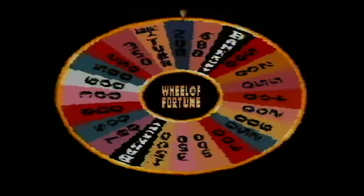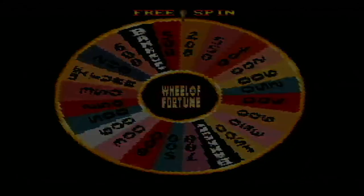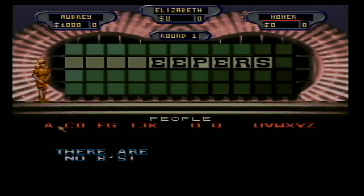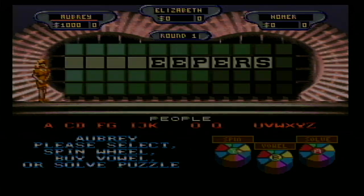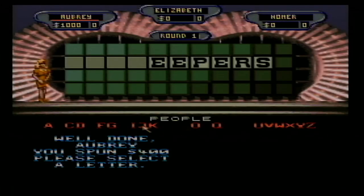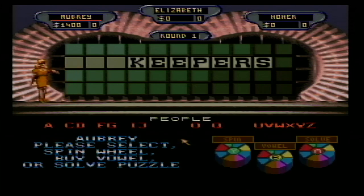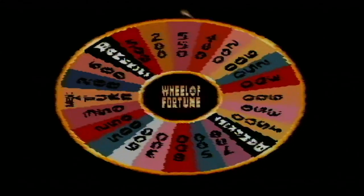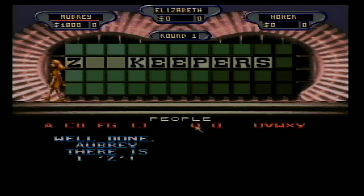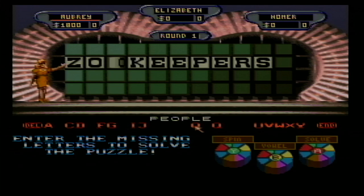No B, so it's my turn. One K. A Z? Yes, there's a Z — $1,800. Zookeepers! Got it. Round two coming up with a $2,500 space on the wheel.